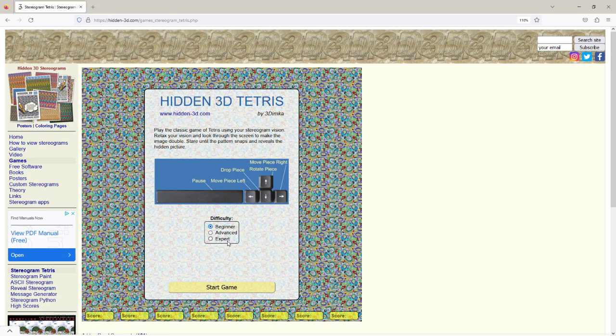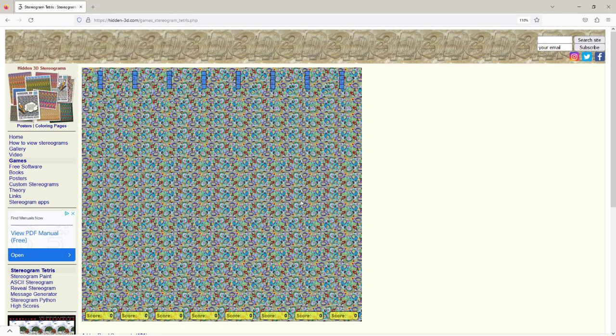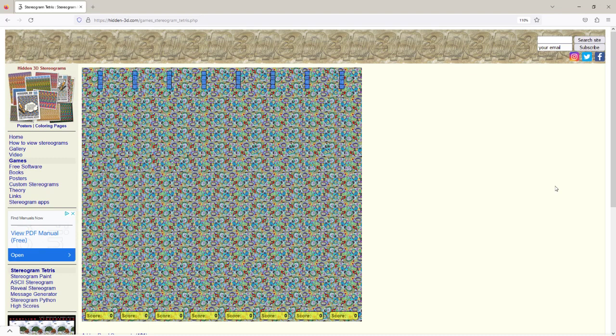Here you can select the difficulty level: Beginner, Advanced, or Expert. I'll start as a Beginner just to show how it goes. Once your difficulty level is selected, click on Start Game and you can start playing.